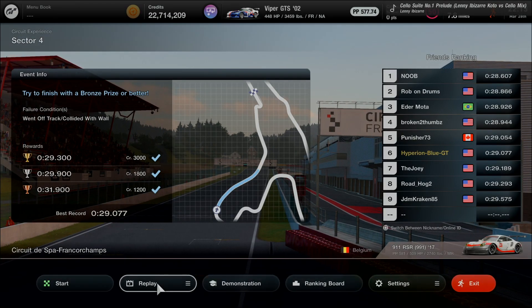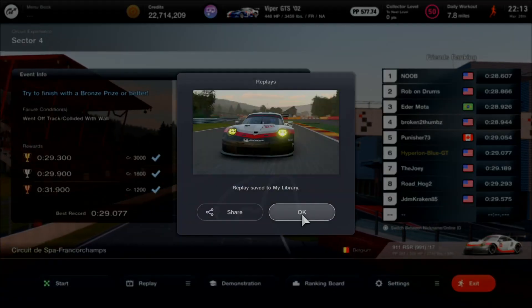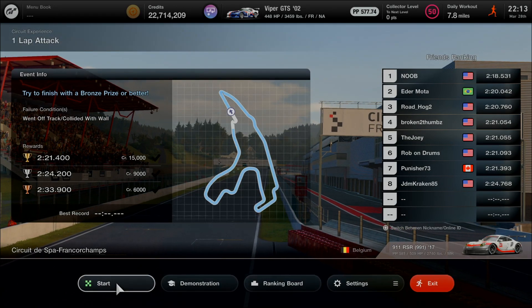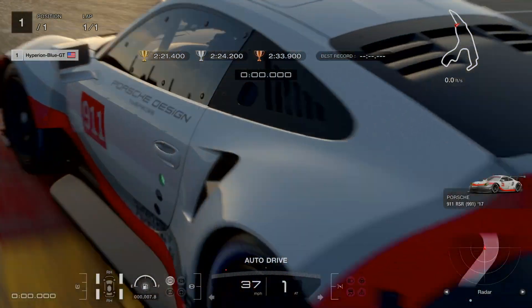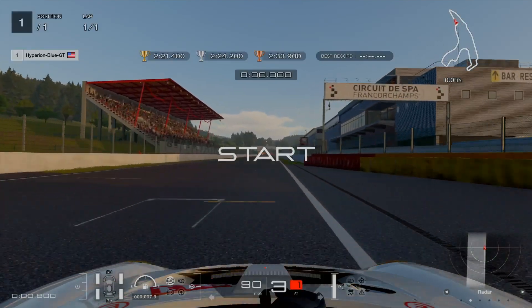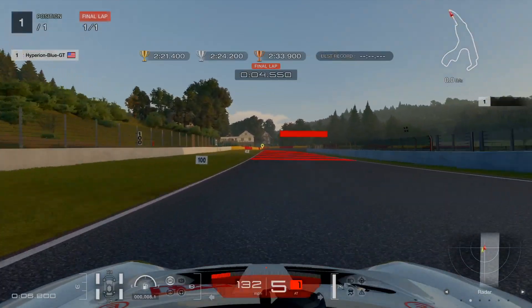Very good job indeed. Skipping replay to save recording. Time to prepare for the one lap attack — 2 minutes 21.4 seconds target for gold. Learned everything so far about Spa-Francorchamps: 20 turns with specific corner names for each part of the layout. Giving it everything, just like the Super License exam.